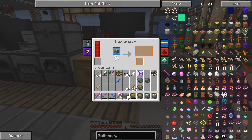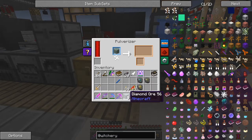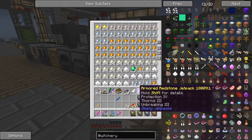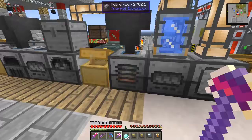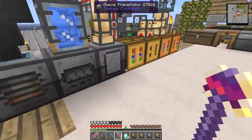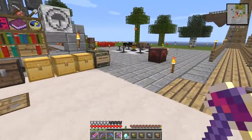The same goes for emerald ore, so let's put those into there. They've just come into here — we've got two emeralds, four diamonds — we should get ten diamonds. There we go. We do actually need a lot of diamonds in this for Witchery.